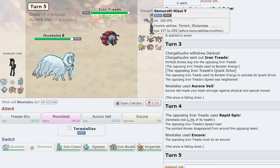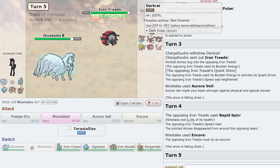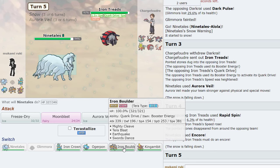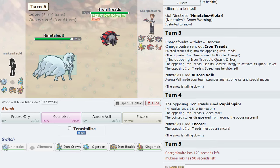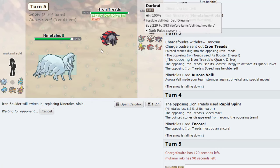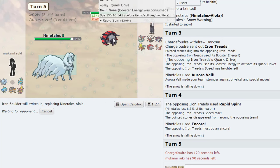That's funny. I'm trying to think what I do against this team. I want to try something funny — let's try the Iron Boulder cheese. If he's locked into Rapid Spin we can set up plus two, and I don't know how much Tera Ice is going to pop off but it's kind of funny. It doesn't outspeed this obviously because of his boosts, but he's locked into Rapid Spin for the next few turns.